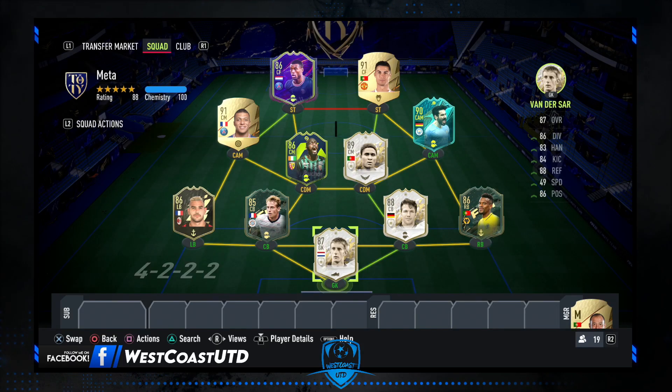Hello and welcome. My name is Arthur, aka West Coast United, and in this tutorial I will export the best set of narrow formations, custom tactics, and player instructions — with which I can promise you that your gameplay will improve. In this video I will provide you with custom tactics for 5-2-1-2, 1-2-1-2, 3-2-1, and 3-5-2. Without wasting any more time, let's get into the custom tactics.